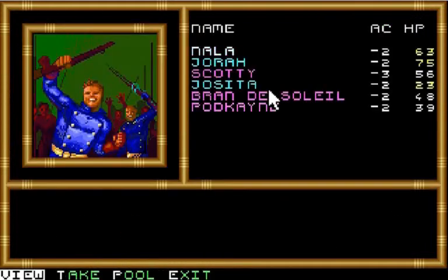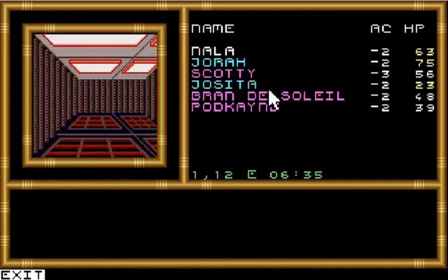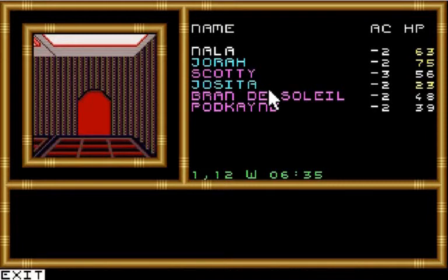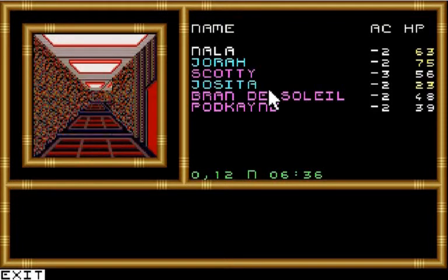Looks like we've got everything taken care of. And let's save. You can save game A for this because we can always retreat back to the entrance without incurring any further harm.